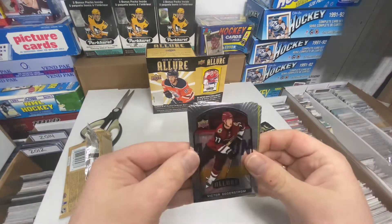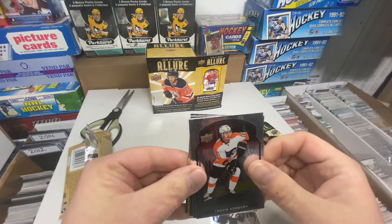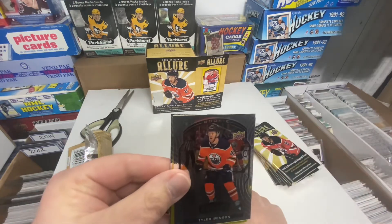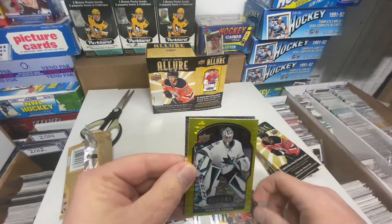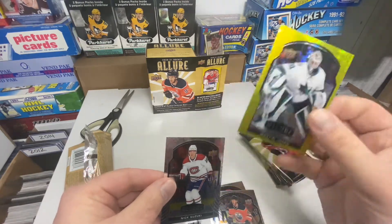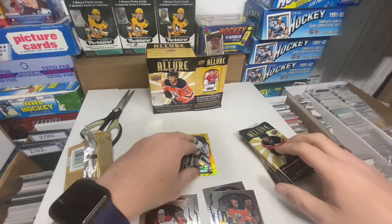So we got a Soderstrom rookie, connect me base, Gibson base, Benson rookie, and Martin Jones yellow taxi, and a Suzuki base. Martin Jones.